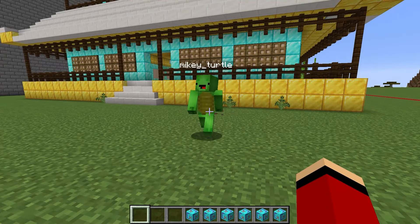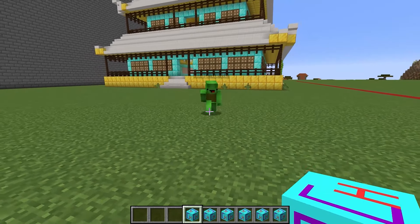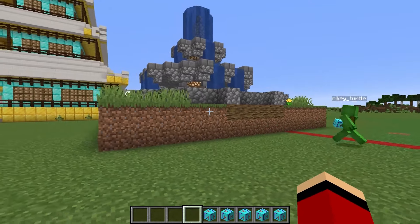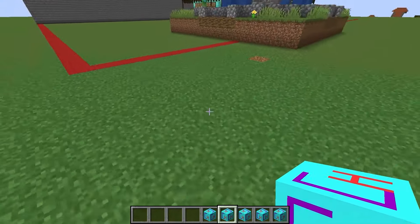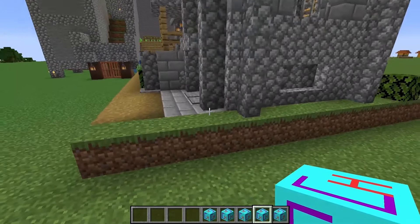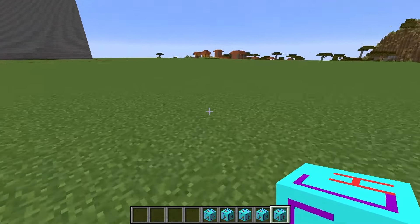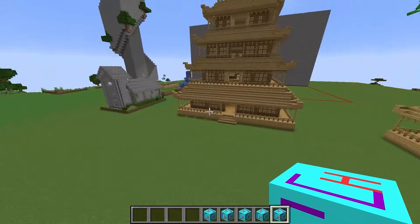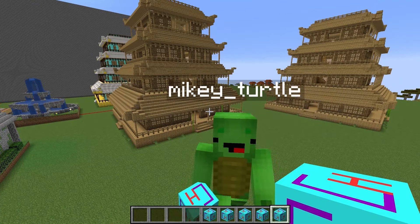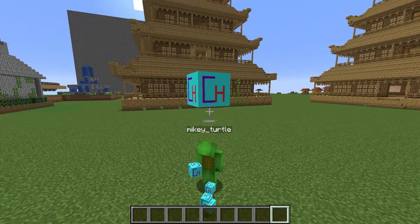This whole thing was a prank. I've been hiding an item from you — have you ever seen this before? Place it on the ground. A fountain appeared — it's the same one I used at the start. Watch this, I can make anything. That's how you built them so fast! I can build anything I want instantly, over and over again — all I need is this one block. I wanted to use this cheat device on you during today's building competition to see whether or not you would catch on to the prank, but you never did. I'm going to reward you with all my leftover blocks for being such a good sport. Let's keep going with our building competition!